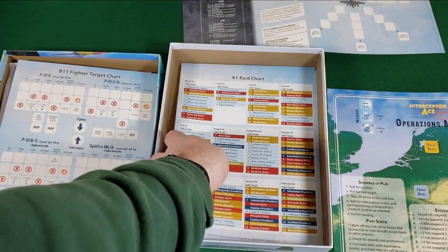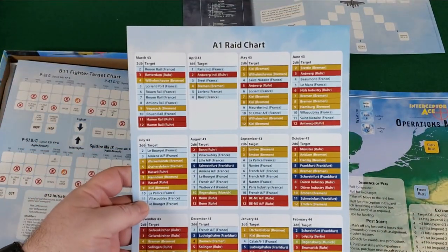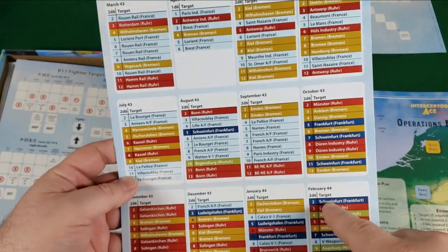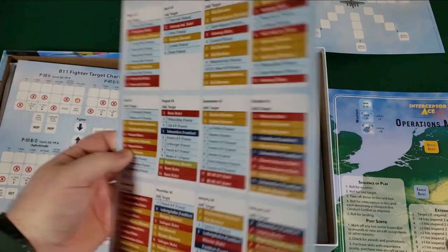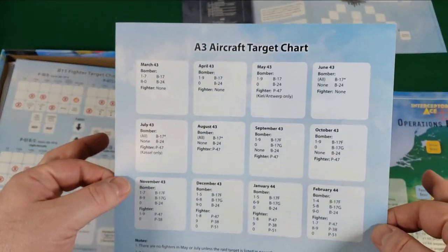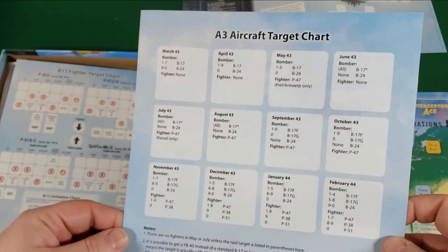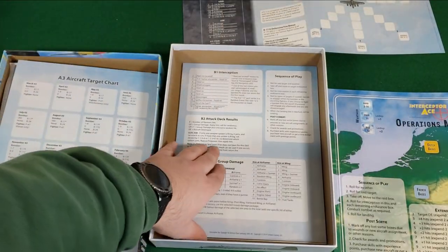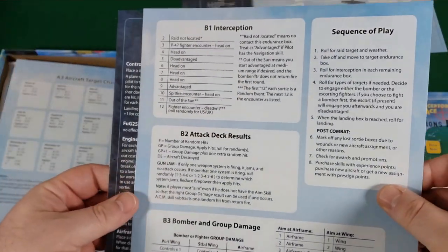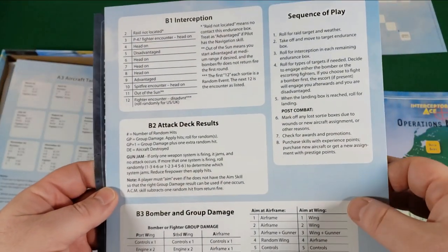Raid chart — depending on which month and year, it's going to tell you where the raid is going to be. And then the aircraft target chart will tell you what aircraft will be involved. Interception sequence of play, bomber group damage — lots of charts, lots of player aids with the game.